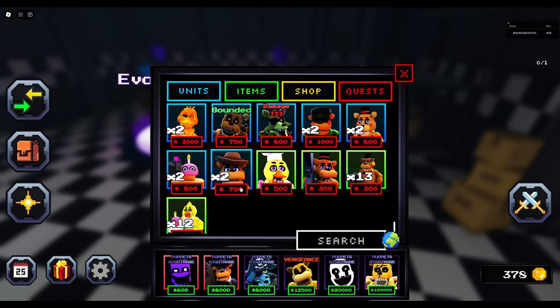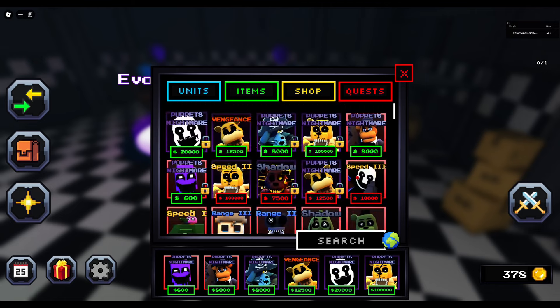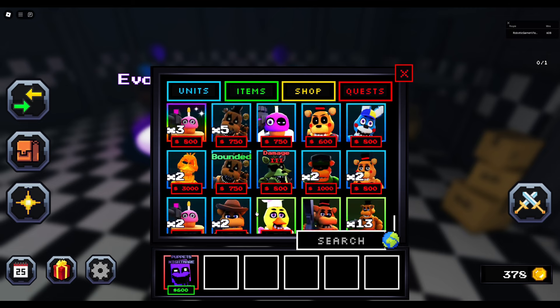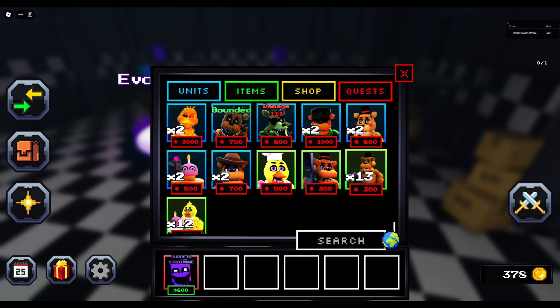Yeah, we got five units to test out. I'll just unequip these guys. Although I don't see the unequip all button. We have Reinforced Freddy, Baker Chica, Enraged Toy Freddy, and Elite Sniper Cupcake. That's high damage for a unit like that.